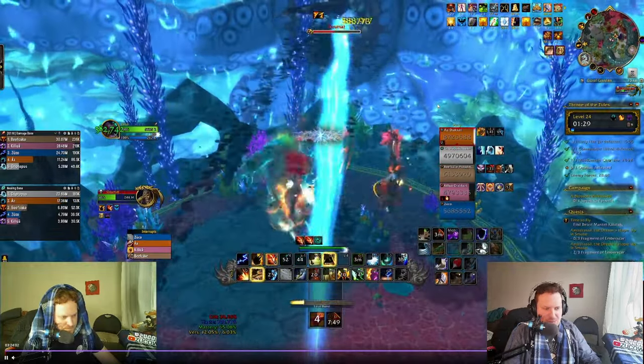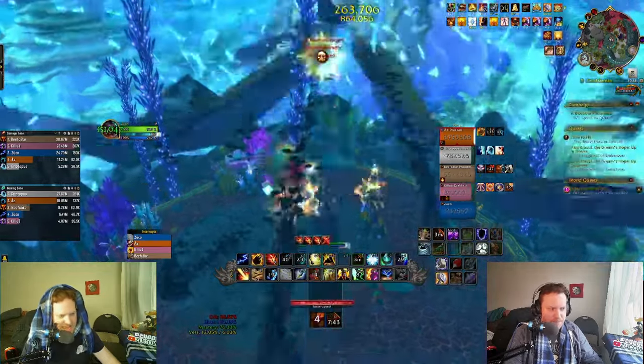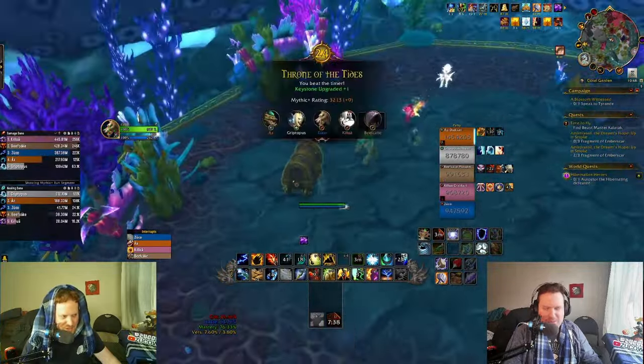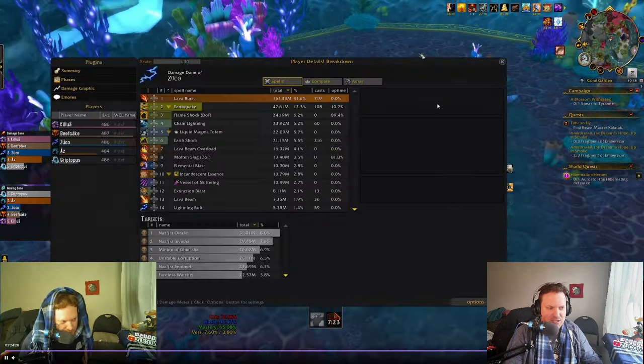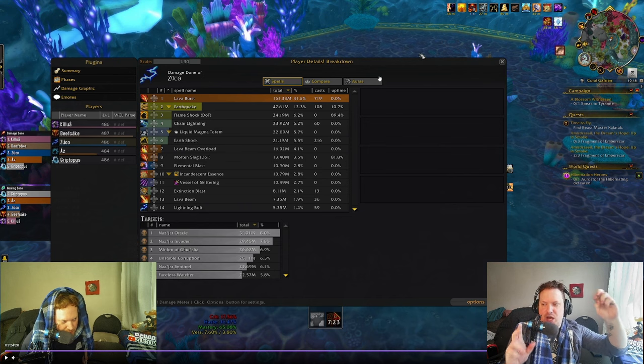That's the final phase and we're done. I got a Primordial Wave in the final phase and was in Ascendance for like the entire final phase — kind of crazy. Our overall damage was 223k — just a little behind the other guys, but I made a couple of mistakes I can clean up. Your metric for how well you played: Lava Burst should be closer to 50% of your damage. Probably 45% and up is what you're shooting for.